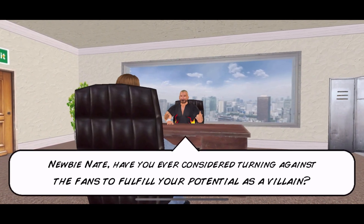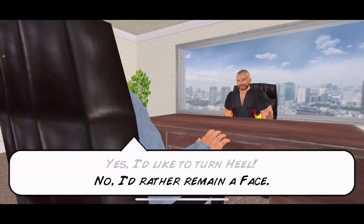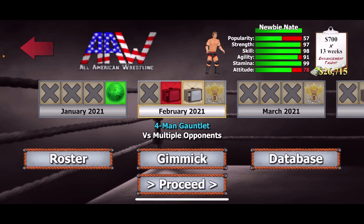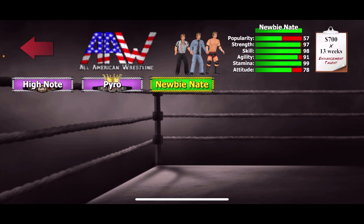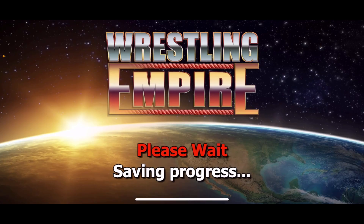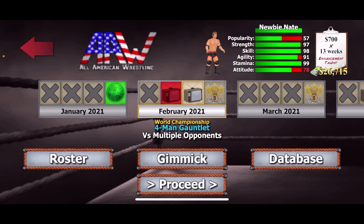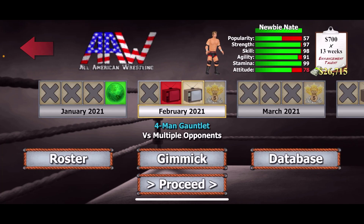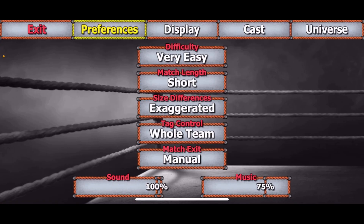After you quit, Pyro is now unlocked because he's the only one left as the booker. Go to the editor, find Pyro, and move him to legends. Now you'll have a match against High Note, the last locked character. Go to proceed, and as soon as the match starts just press quit and exit out. You're done with that promotion.